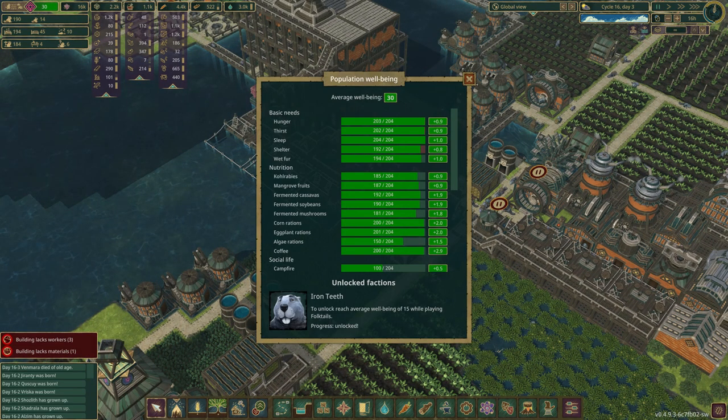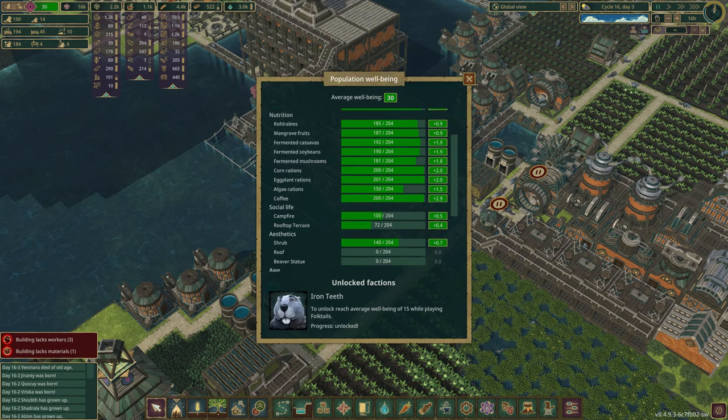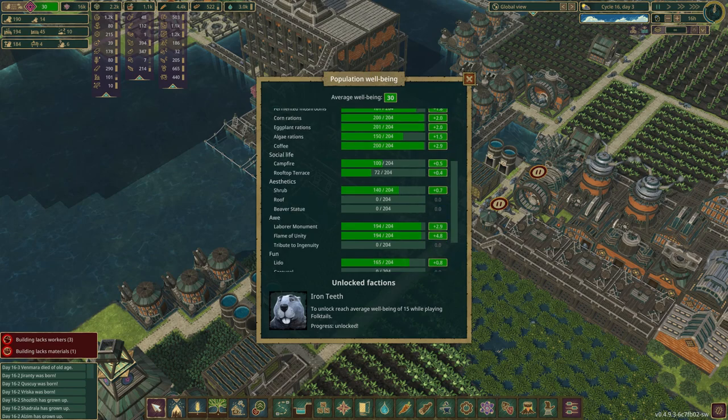We're at 30 well-being, by the way. Let's look at this: we've got shelter for everybody but those 10 beavers, and everybody but those 10 beavers is getting wet fur. Everybody's getting fed, the algae is up — I didn't even notice. Obviously everybody's getting coffee. But campfires and rooftop terraces are down — we could probably fix that. We don't have roofs. And for some reason no one's getting the beaver statue — oh, because beaver statue is different than labor and flaming. Okay, we'll get that then.